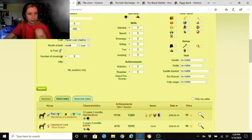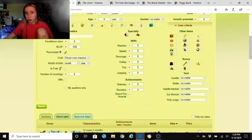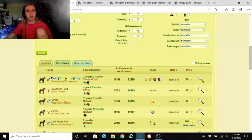You can search by coat — like flesh or liver chestnut, which is a common one. You can search by month and year of birth. You can also check if they're pregnant or filter by number of coverings — they actually added that recently. You can choose to view only your own horses for sale.